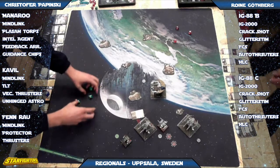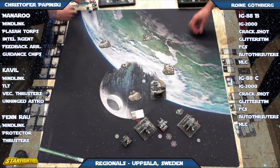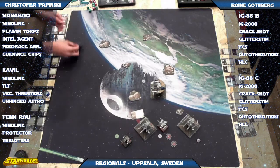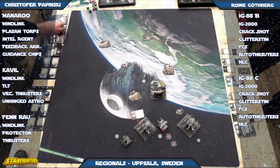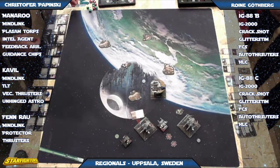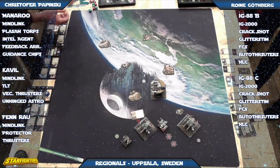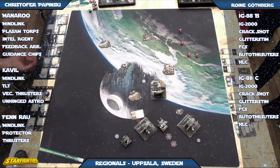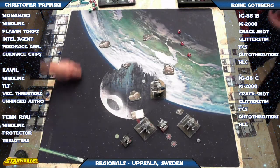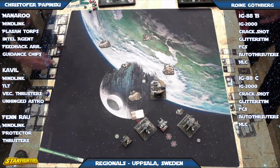I don't agree with that target choice. When you have one IG-88 pumping forward into the back of the Y-wing, and then the other IG with the HLC at that range — he has the potential to kill it. I would definitely have gone after the Y-wing with both IGs. I get it — Finrao, you definitely want him to go away, but the TLT's going to add up. Even if you miss with the first shot on the front one, you can still use the Fire Control System.